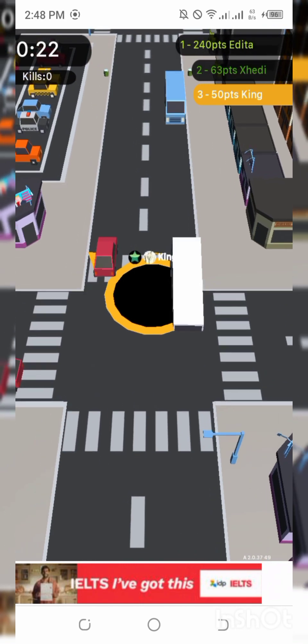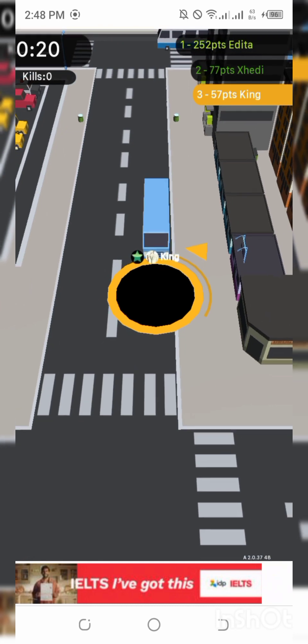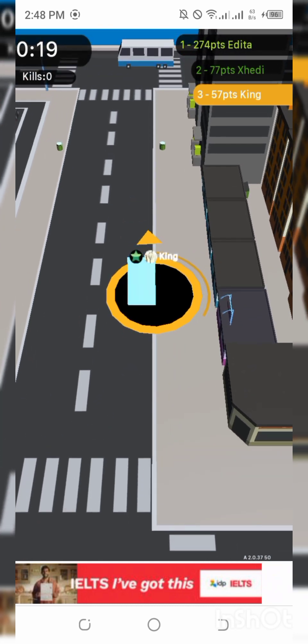Take a moment to familiarize yourself with the game's interface. You will typically find the level selection, settings, and the play button. Some games offer in-game currency, so keep an eye out for that.